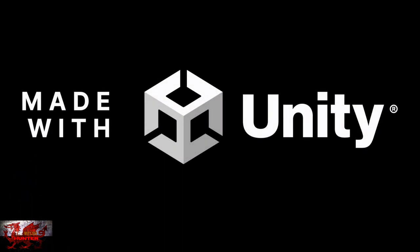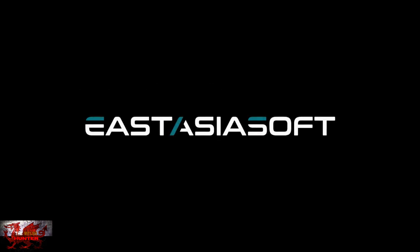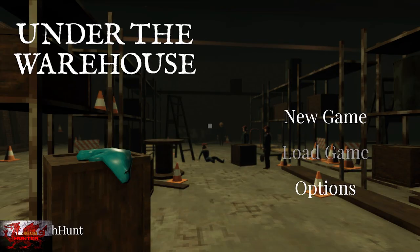Hello there guys and girls! The Welsh Hunter here back with yet another 100% achievement guide, and this time we are getting it all in Under the Warehouse. This was developed by Ghoulworks, published by East Asia Soft, and is available as always for a lovingly small $4.99.